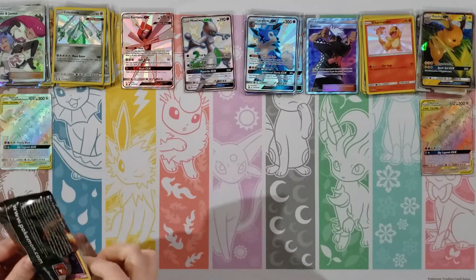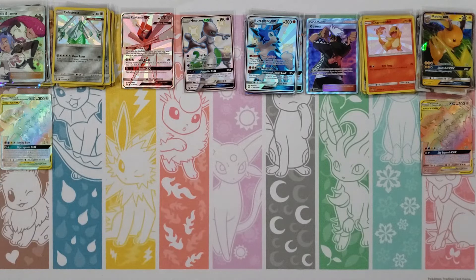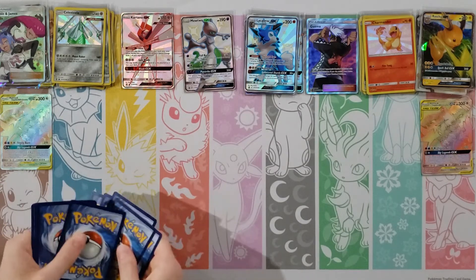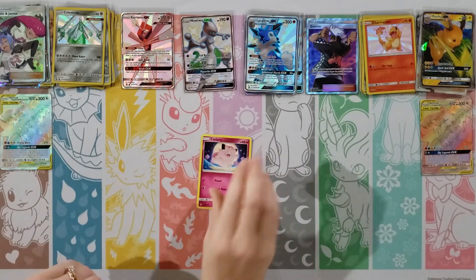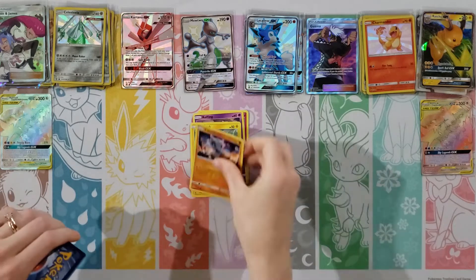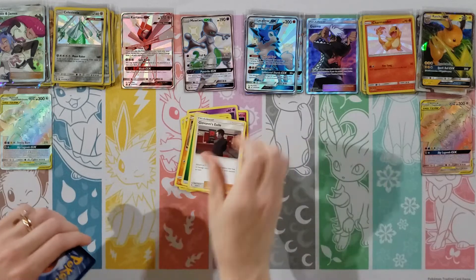I'm probably going to get a Reverse Charmander or something. Slowpoke, Psyduck, Pikachu, Magikarp, Fairy Energy, Giovanni, Koga, Brock's Gem, Electrode — and then a Fire Energy Reverse. You're still getting those Reverse Energies. I'd rather have Shinies but okay. The other GX I like is Shiny Articuno.